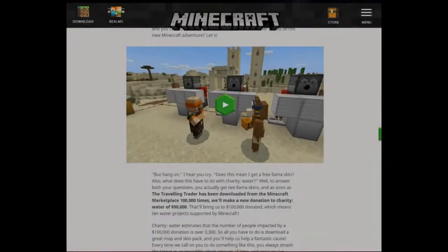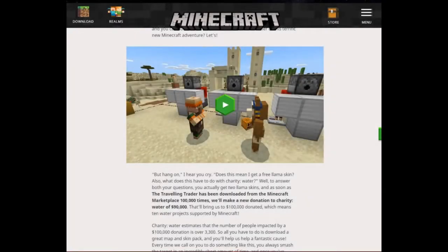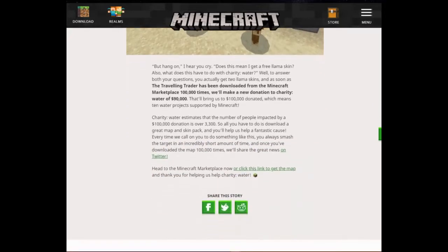You actually get two llama skins, and as soon as The Traveling Trader has been downloaded from the Minecraft Marketplace a hundred thousand times, we'll make a new donation to Charity Water of ninety thousand dollars. That'll bring us to a hundred thousand dollars donated, which means 10 water projects supported by Minecraft.